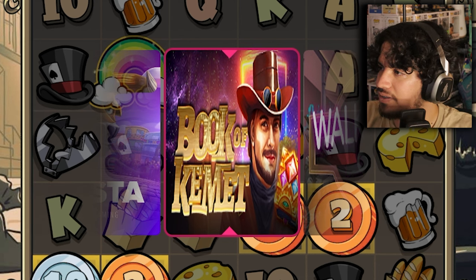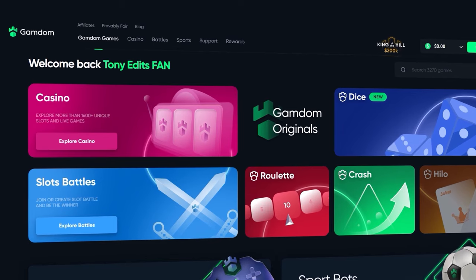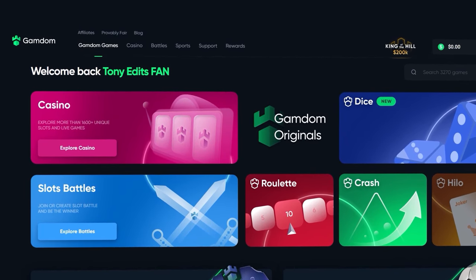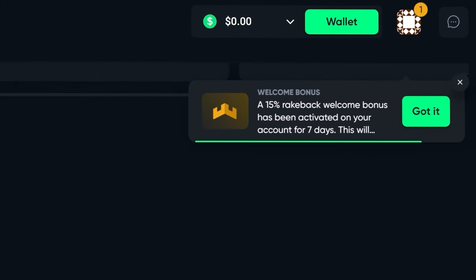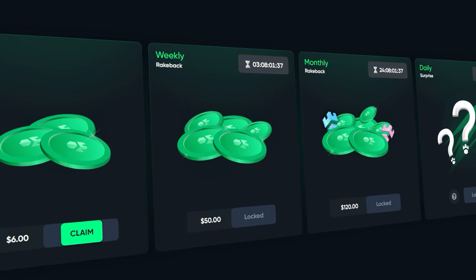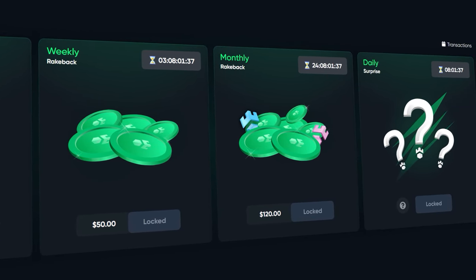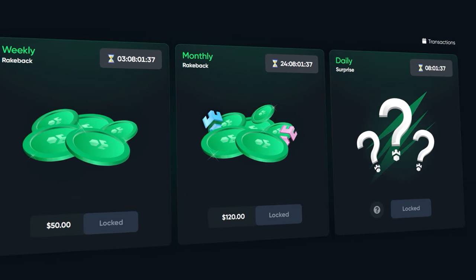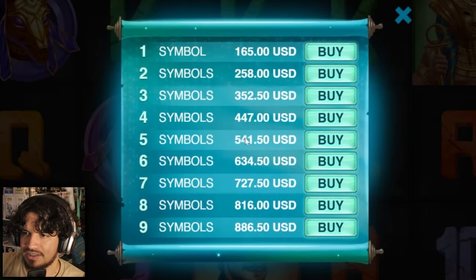We have Book of Comet next. Before we get back into the video — if you are above the age of 18 and new to Gamdom and want a chance to claim some rewards, go to the rewards button after registering and at the bottom of the page you'll see a box that says 'claim bonus.' Type in code TONYEDITS to instantly unlock a 15% rakeback for your first seven days, as well as instant rakeback, weekly rakeback, monthly rakeback, and a daily surprise bonus every 24 hours.